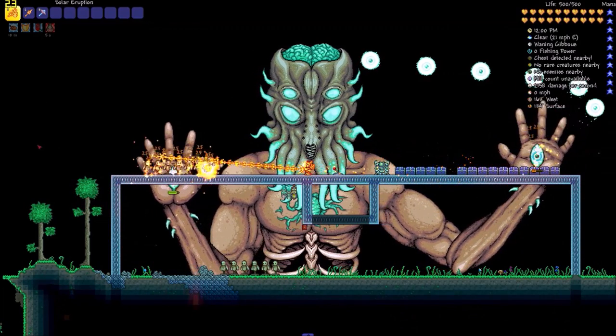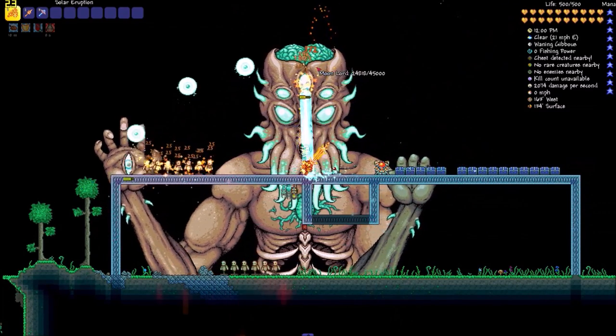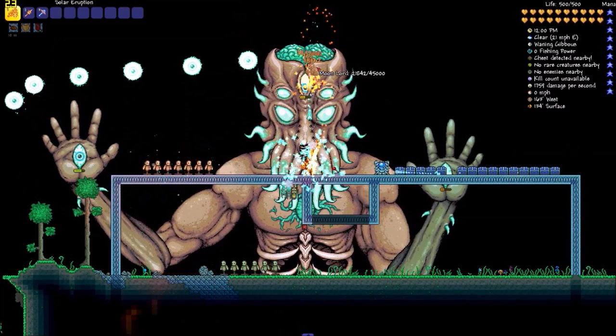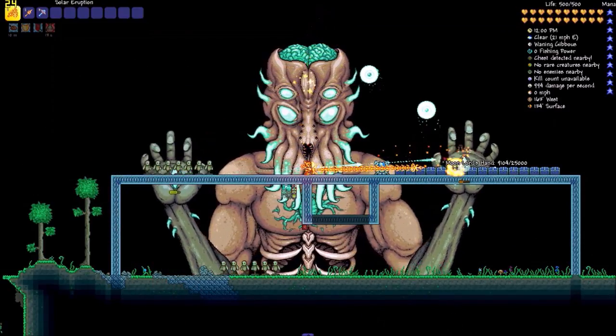There are a few flails — literally just two. We have the Chain Guillotines and the Solar Eruption. I also have a whole class here called hard mode other — a whole bunch of different weapons I'm now going to get into.